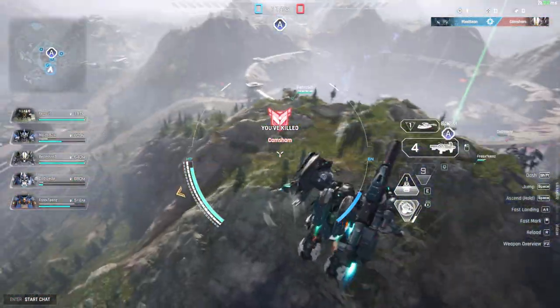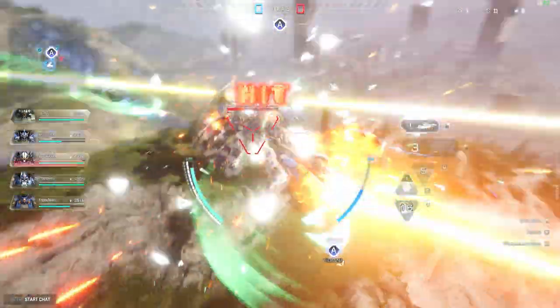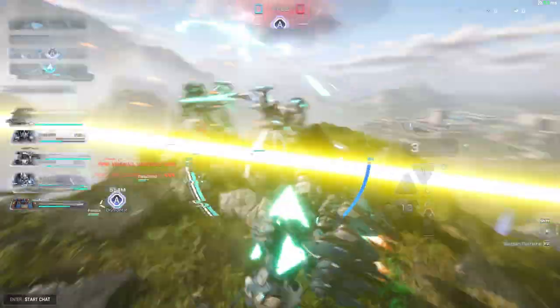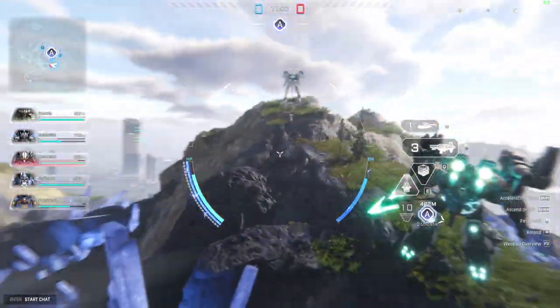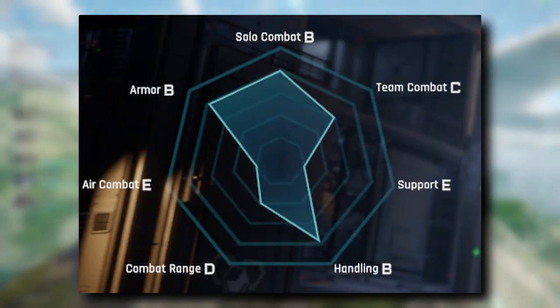Each mech comes equipped with a main weapon, a sidearm, and three abilities. I won't cover all the mechs in this video as there's a bunch of them — if that's something you'd like to see, please leave a like and comment letting me know. One extremely cool feature this game has is a spider chart used to describe each of the mechs.